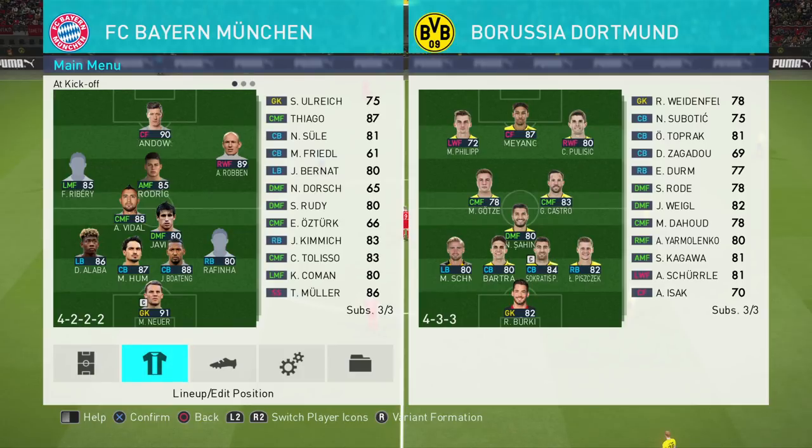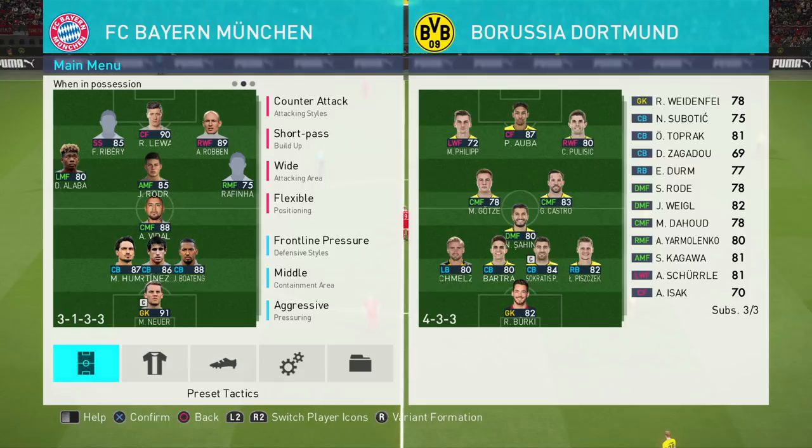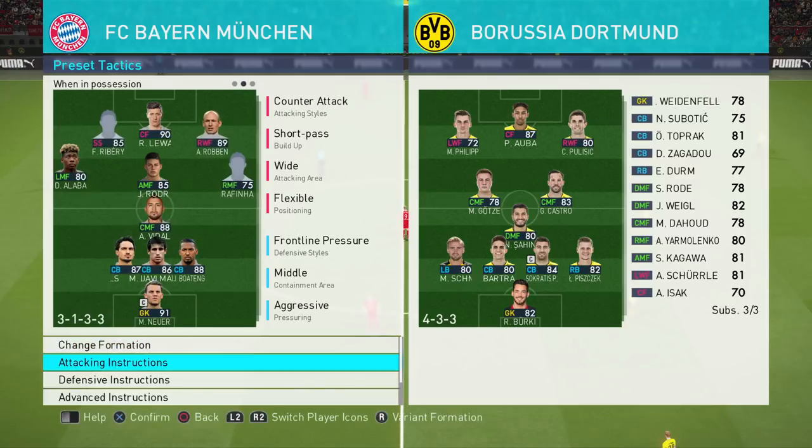Hello ladies and gents, it's SpooniePizzas here with another Pro Evolution Soccer 2018 video. Today I'm going to do a video on Jupp Heynckes' Bayern Munich from the 2012 to 2013 season. So it's a fluid formation - 4-5-1 out of possession with a defensive midfielder and attacking midfielder. When in possession, the full backs push on, Javi Martinez drops from the defensive midfielder position into the defense, and Robben and Ribery tuck in.